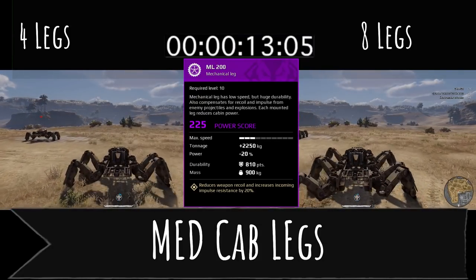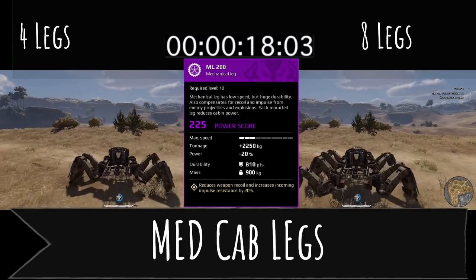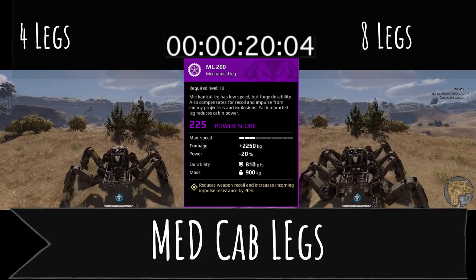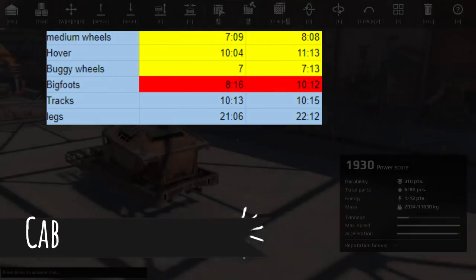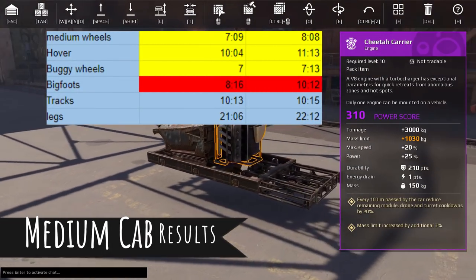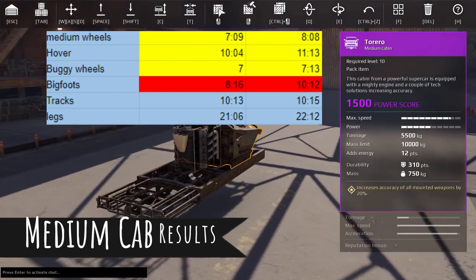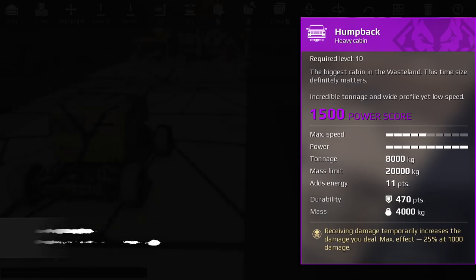I'm always going out of my way to try and limit the number of movement parts I have just to keep speed up, and I know it's always good to have extra movement parts, but it's not going to affect you as bad as I thought. For the medium cab: Bigfoots had almost a two-second difference, about one second for medium wheels, and hovers, tracks, and legs showed negligible difference.